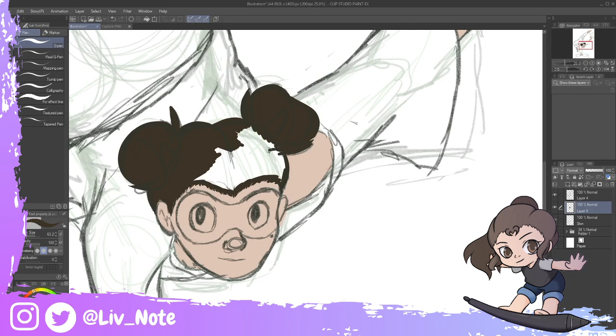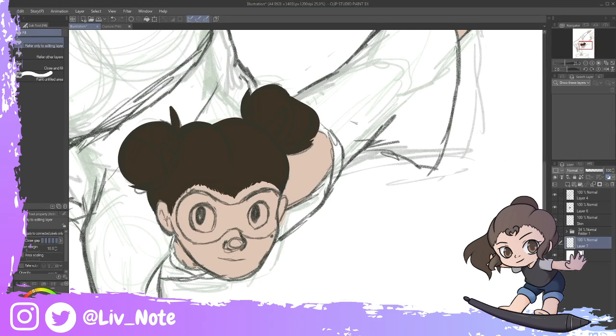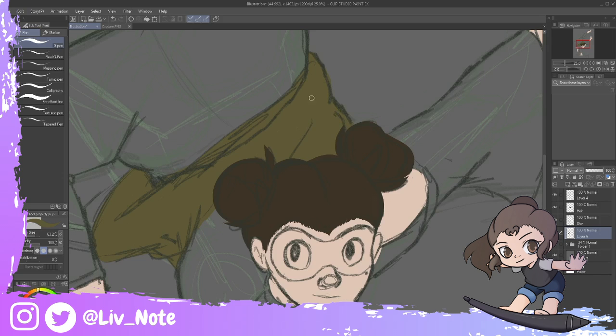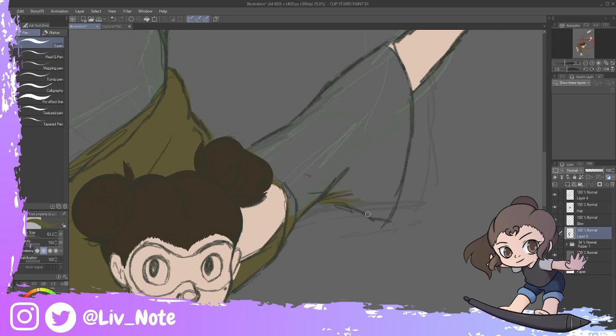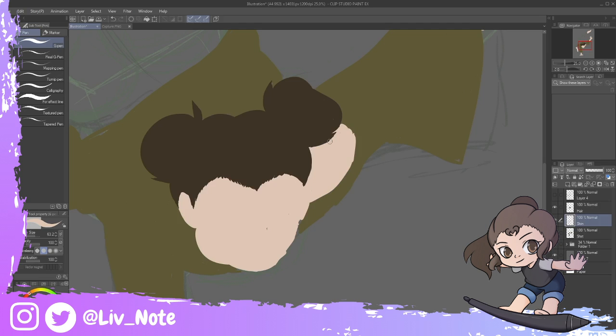For this piece of artwork, I wanted to show off Rose's quirk and how she uses it. I mostly did a flexible pose that I can't even do. She's very flexible, and that mostly ties into her quirk, which is called Ground. You can mostly create anything from the ground — mostly shields, traps, projectiles, and little platforms.